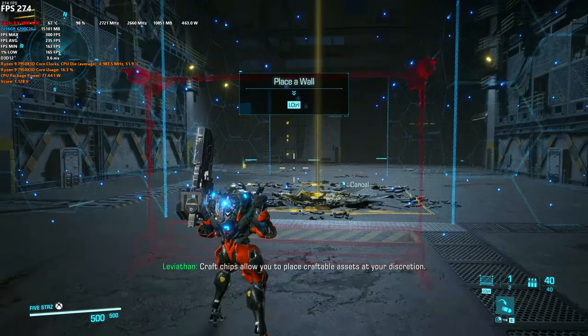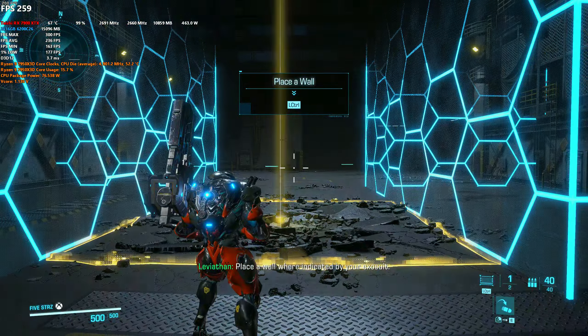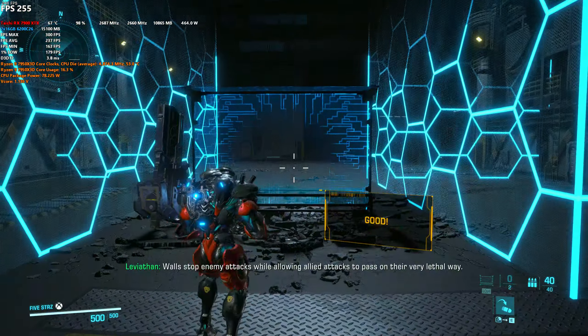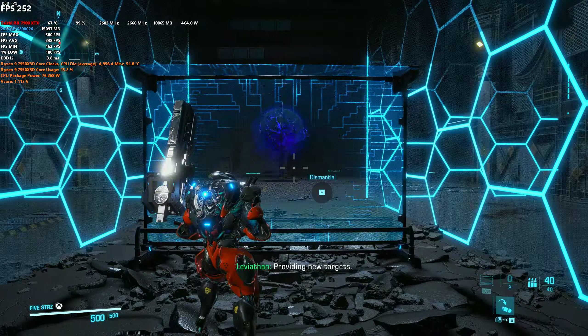Crap chips allow you to place craftable assets at your discretion. Place a wall where indicated by your exosuit. Walls stop enemy attacks while allowing allied attacks to pass on their very lethal way. Providing new targets.